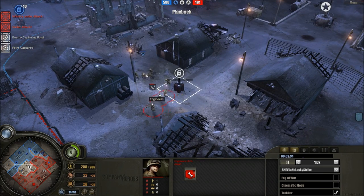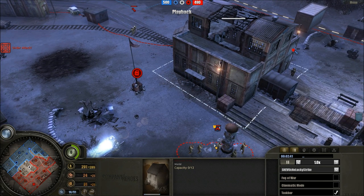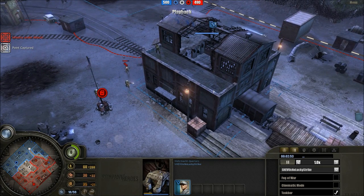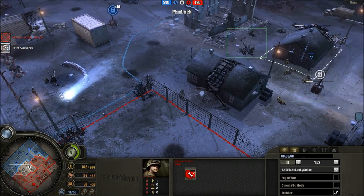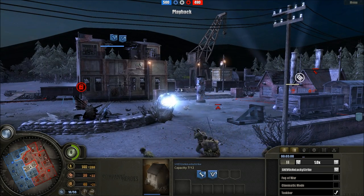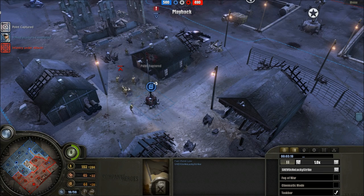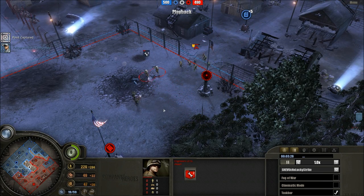Another engagement: engineers encountering Volksgrenadiers — the engineers are definitely not going to make it out of that one. One goes down; the pioneers continue to fight from the building, down to half health, and we see them abandoning the premises. A third squad of Volksgrenadiers is out for no lucky strike. The engineers are pushed away with no real pursuit. Simply too much firepower is being directed against them from the building. A Rifleman squad pushes up, the Volksgrenadiers are nearly done, and no lucky strike opts for discretion — retreating rather than wasting men.